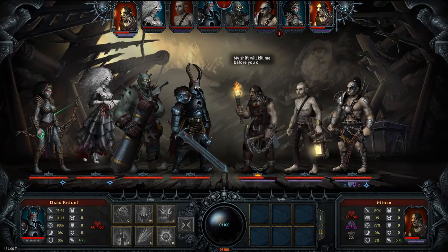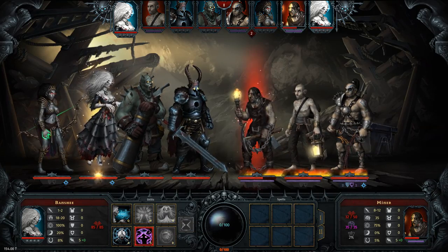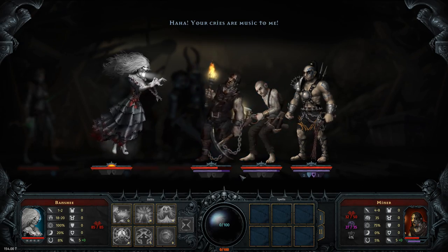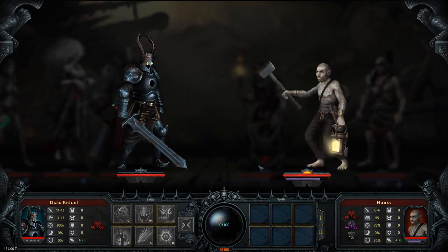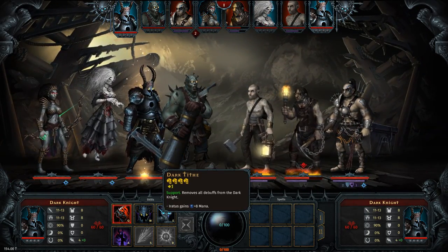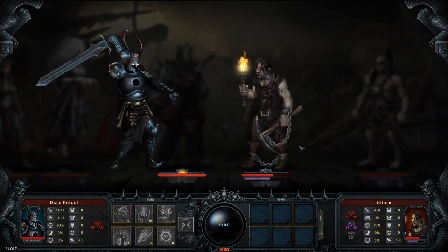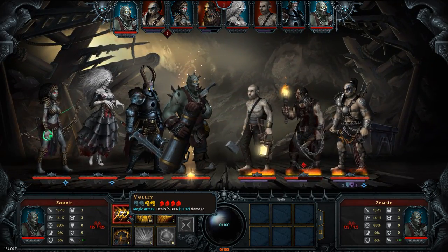Those guys both got debuffed — they hit a lot softer now. Our frontline tank should be able to just absorb that damage without worrying about it. We have Feudal Hopes, let's continue. A little bit of damage out, he's in the frontline now. He can do a Volley Attack, Buckshot, an Igniting Mixture, or more Powder.